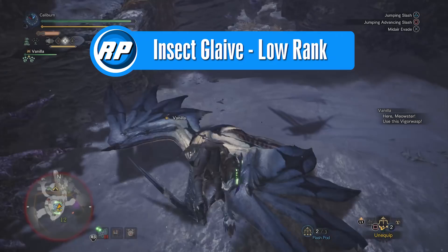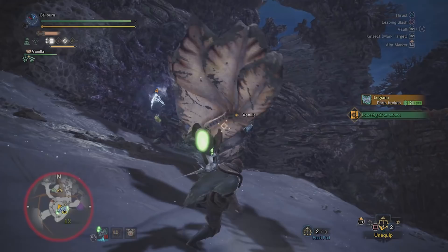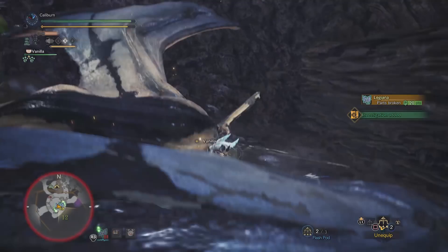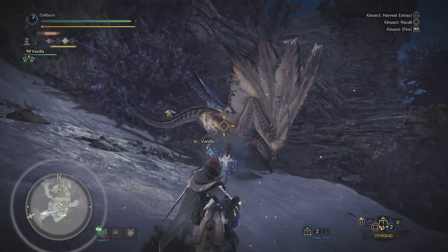Insect Glaive is a kind of hybrid melee and ranged weapon, but it has insane amounts of mobility and you can use it to jump around like an idiot. This guide will also go briefly into Kinsects. Speed is the preference that is the easiest type to use, on top of having good synergy with the recommended weapon paths' bonus to Speed Kinsects. Blunt vs Sever is going to be your preference, but you're unlikely to get knockouts with Kinsects, so Sever will be more useful as you can use it to assist in cutting tails. The short answer is: build the Kulu Glaive to bridge you into the Tobi-Kadachi path, and then use that for the entirety of the game.